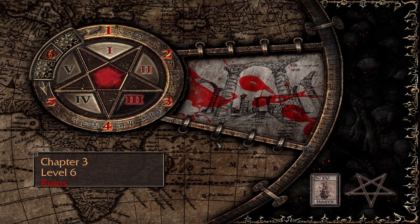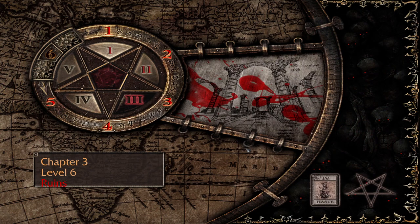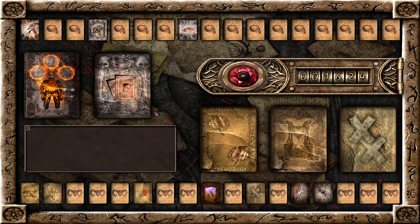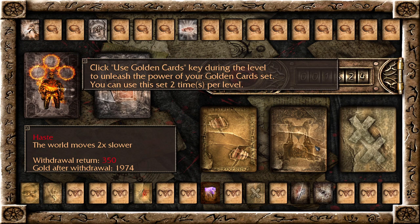Hey everyone, welcome back to some more Painkiller Reload. We are on the third boss fight, Level 6 Ruins, and we have to kill the Guardian in less than a minute twenty. That's a pretty fast time. The setup is a little different - I have now applied the golden cards twice, and I have put the two times slower back on because usually the boss fights are a timed thing.